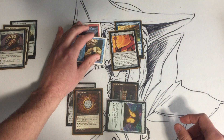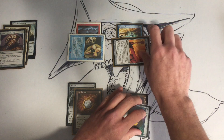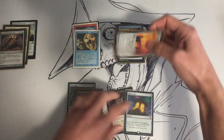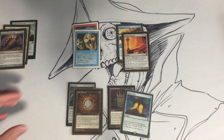So we activate and bolt somebody, then activate for Dramatic Reversal. It untaps everything, we do it again. Kill everybody with bolts.